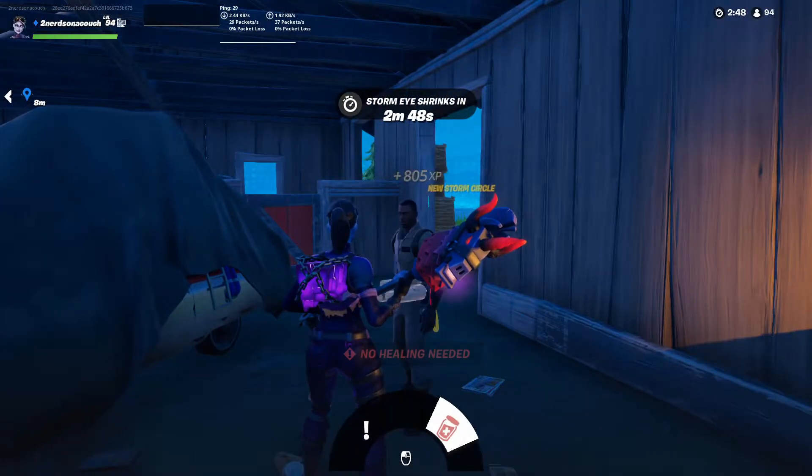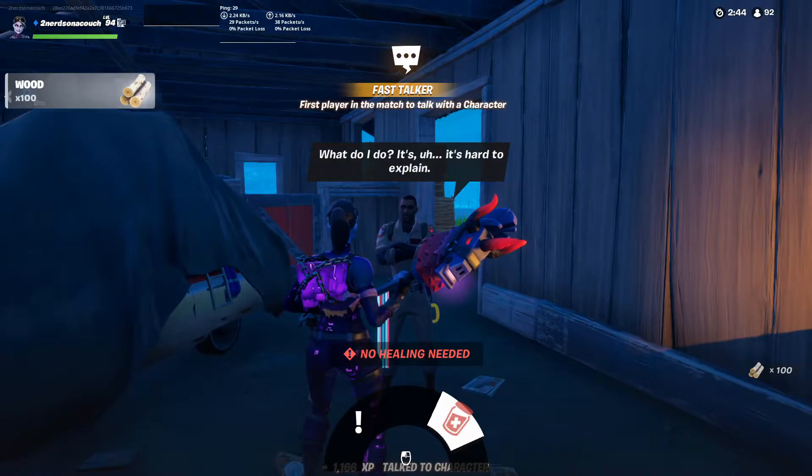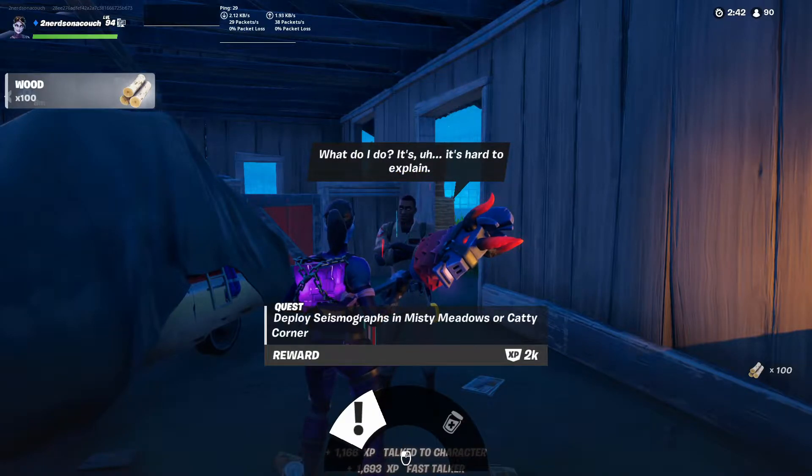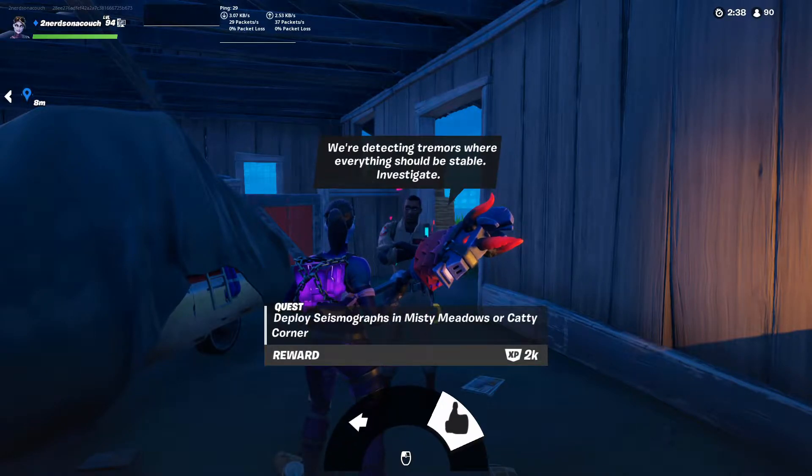So the Containment Specialist says, "What do I do? It's hard to explain." And the first quest is to deploy seismographs in Misty Meadows or Caddy Corner.